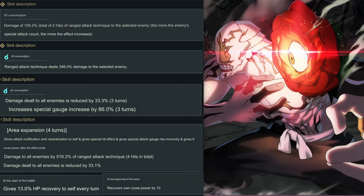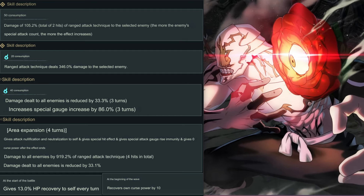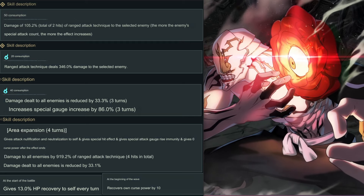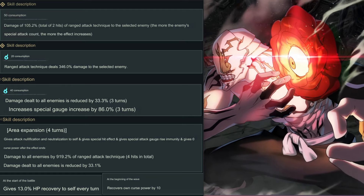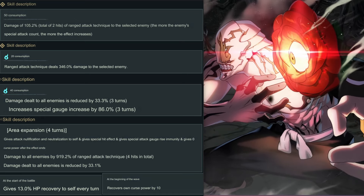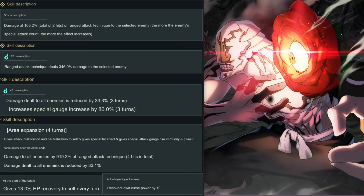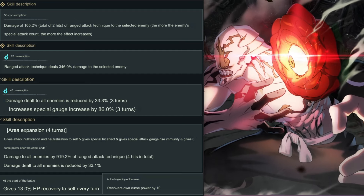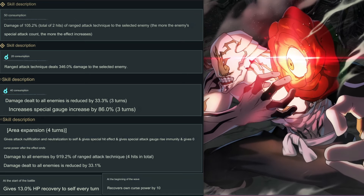Skill 2 consumes 20 curse energy — a little high but kind of average. It's a range attack technique dealing 346% damage to a selected enemy. Even though 346% seems high, you have to look at their base stats too. Jogo's percentage might be lower — maybe 140 or 160% — but Jogo might have higher base stats than Hanmei, so keep that in mind.